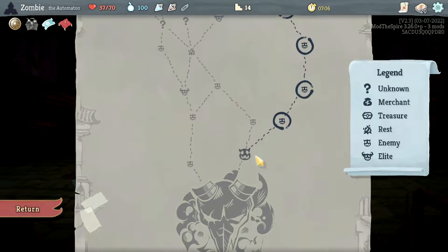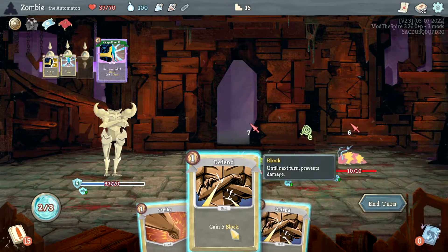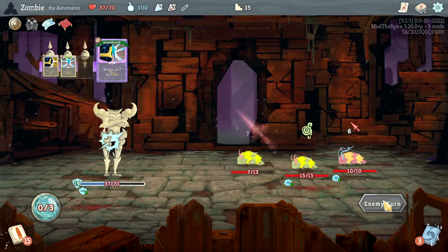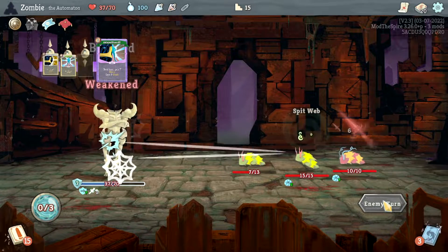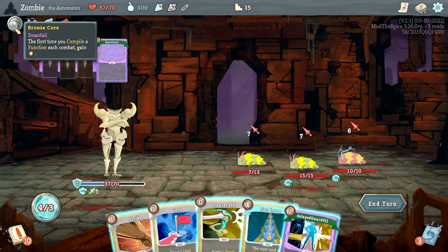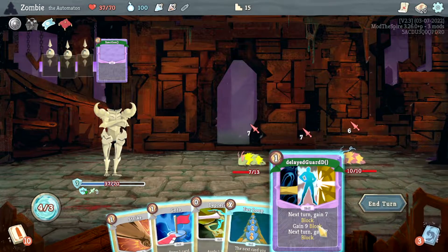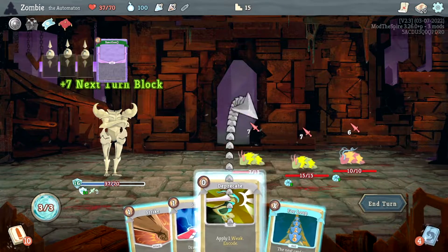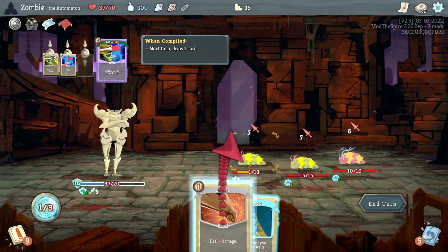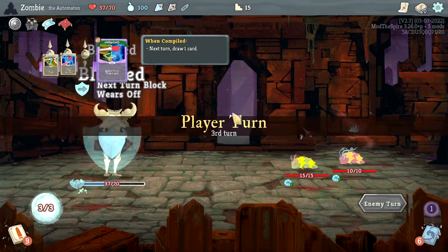Apply one Weak — that'll be good. A lot of blocking, we might be able to hold out for next turn. We're gonna do this Pure card — oh! The first time you compile a function each combat is interesting. Okay, that's super cool — the more you know. God, I really love this mod, it's so cool to me.